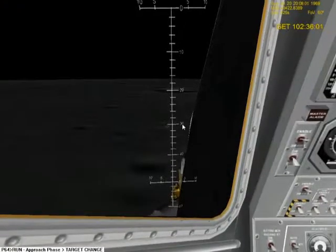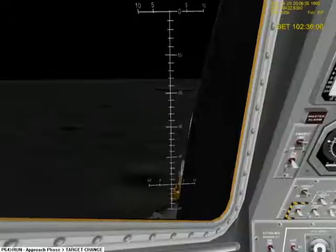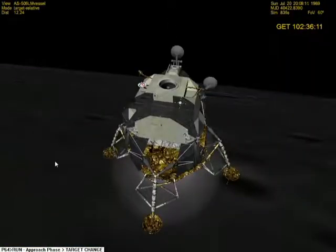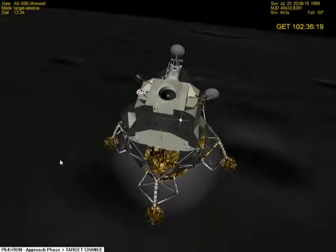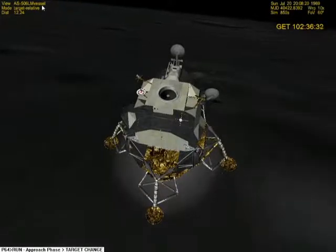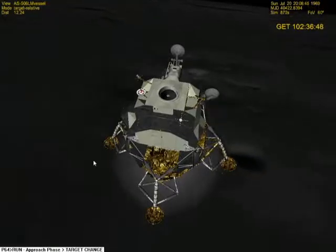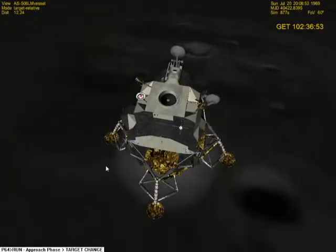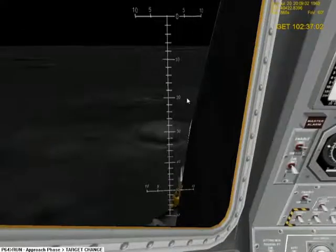We're go, we're go. Okay, it's locked me up, so I shouldn't have to do that. 2,000 feet, into the descent, 47 degrees, roger. Eagle looking great, you're go. Roger, 1202, we copy it. 35 degrees, 750 feet, coming down to 23. 540 feet, down at 13, and at 15. Oh, exciting.